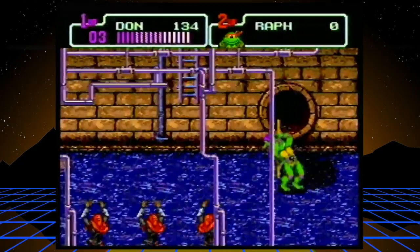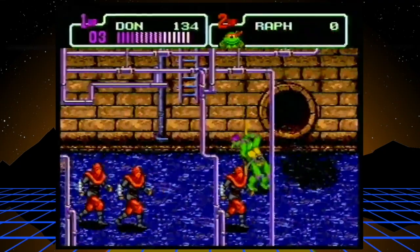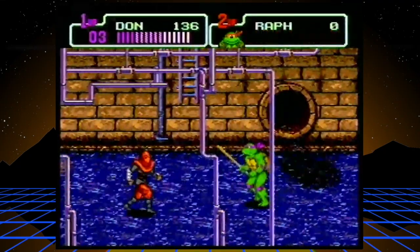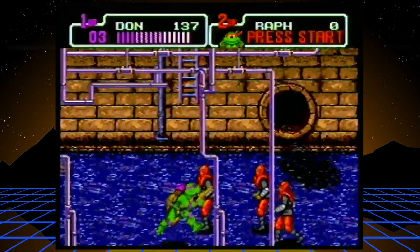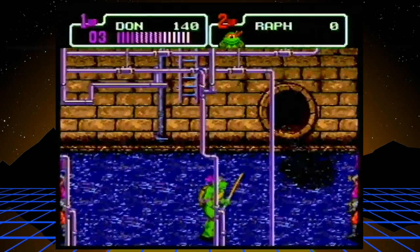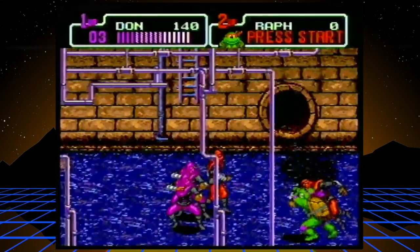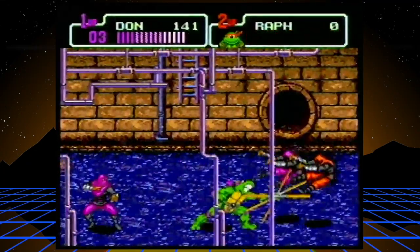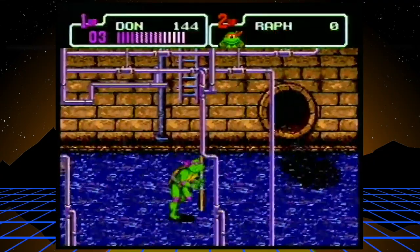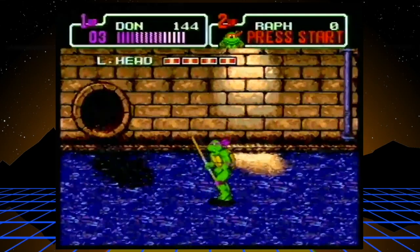That shoulder dash will put you right into the proper range to grab them just by hitting the attack button. And then any enemies you hit will be one hit from death. See how those — they were already hurt — but then just one simple hit will take them out.